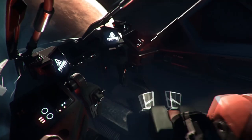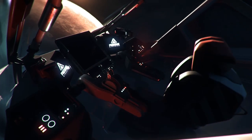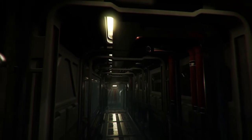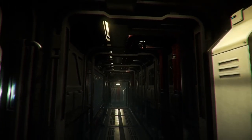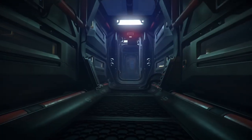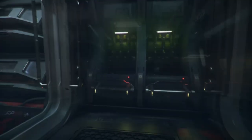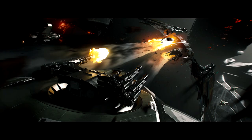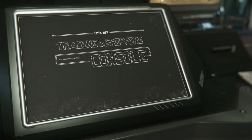FAQ: Which ships had twin-link or two weapons on a single gimbal that are now converted into remote turrets? Mustang series (chin turret), Hornet series (canard and ball turret), F8 (rear turret), 85X (belly turret), Ursa Rover (top turret), Reliant (wing turret), Terrapin (nose turret), Redeemer (hull series nose turret), and the Caterpillar (command module turret). These are now converted to remote turrets, cleaning up and clarifying the setup.